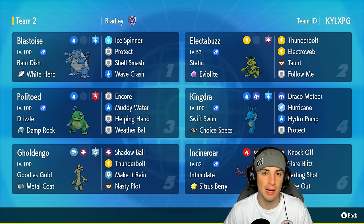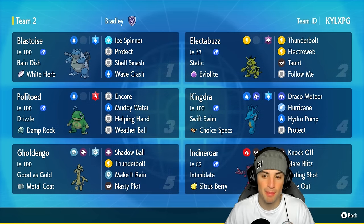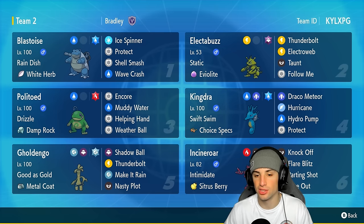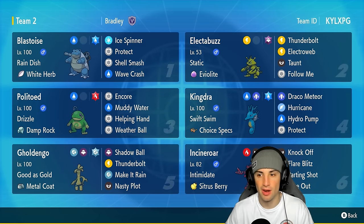Blastoise is rocking the Water Tera type with Wave Crash, Protect, and Ice Spinner — obviously a physical attacking set. We have Politoed and Kingdra on today's team, two of the best rain Pokemon of all time. Politoed with Drizzle and Damp Rock as its item, running Encore, Muddy Water, Helping Hand. Kingdra with Swift Swim, Choice Specs, Draco Meteor, Hurricane, Hydro Pump, and Protect.